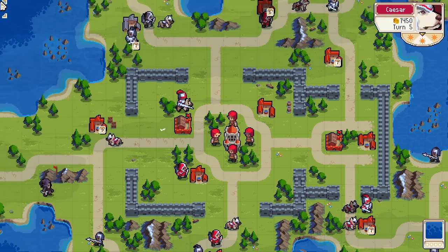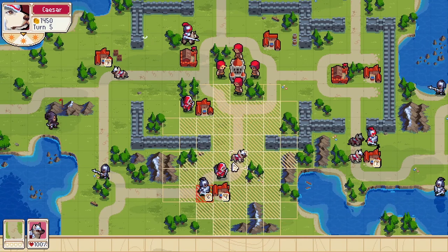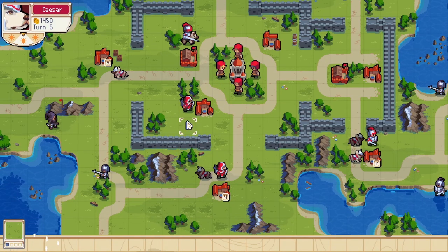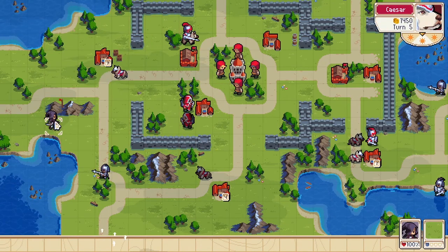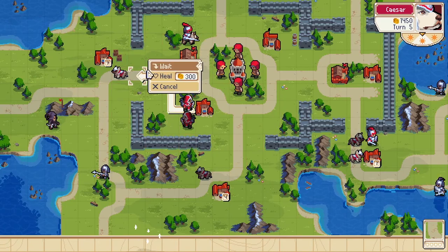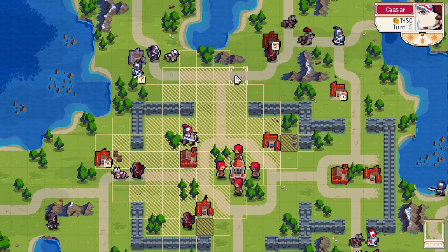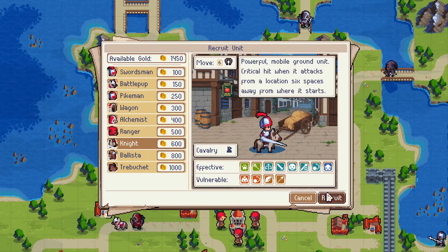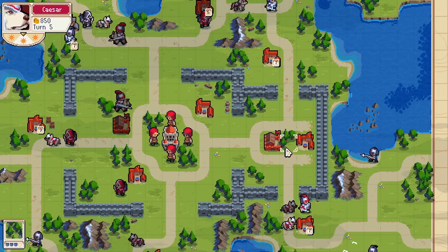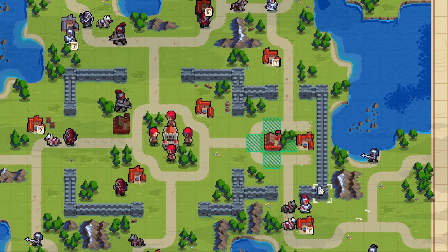I'm going to go in range. These guys can stay there. That's covered. Move up. We don't have to move that. Let's move this up and deal with these three. Let's build another one — let's build a mage down here.